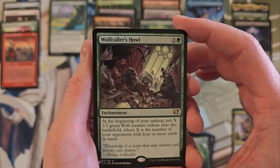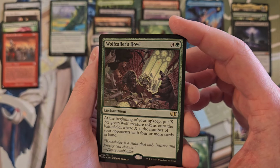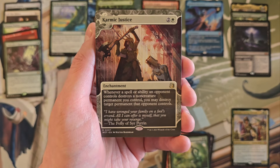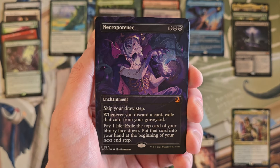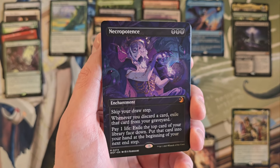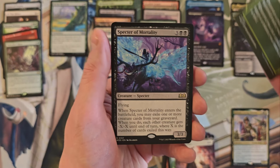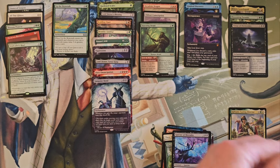Wolf Caller's Howl — is that Commander 14? Yeah, that feels pretty good actually. Karmic Justice — there we go. It's not a Ristic Study or a Smothering Tithe, but I'll be happy to take this — fantastic. Necropotence in the anime artwork — excellent! Specter of Mortality. Seriously, I'm super happy about that one.